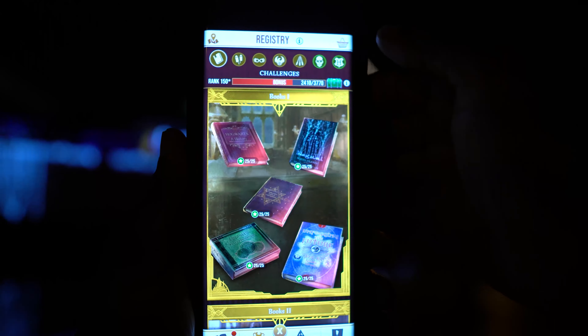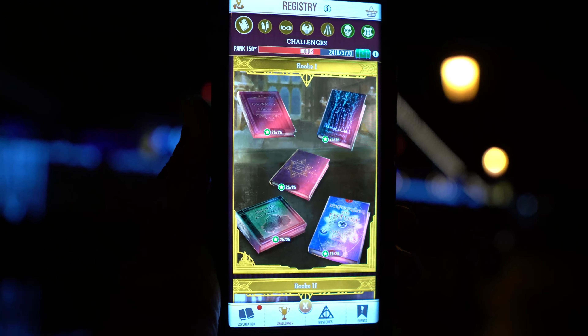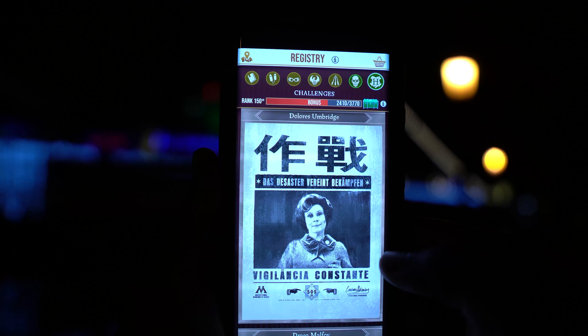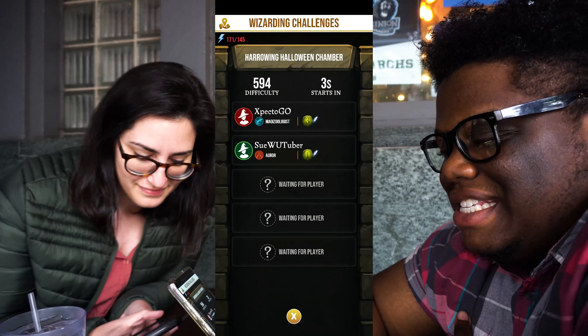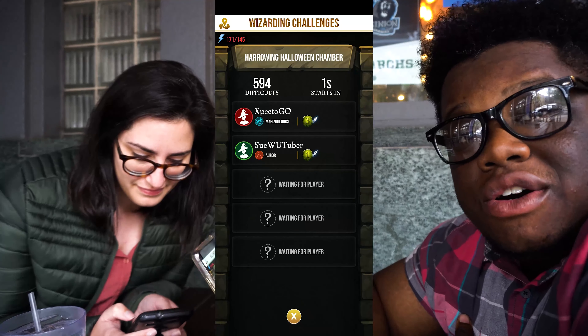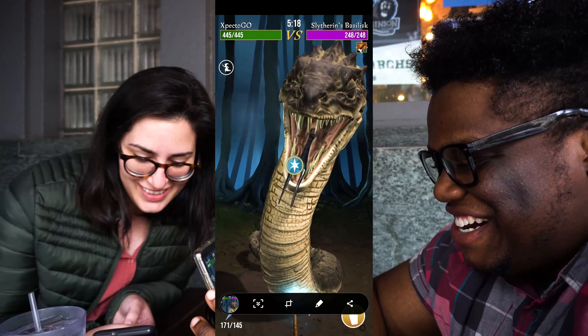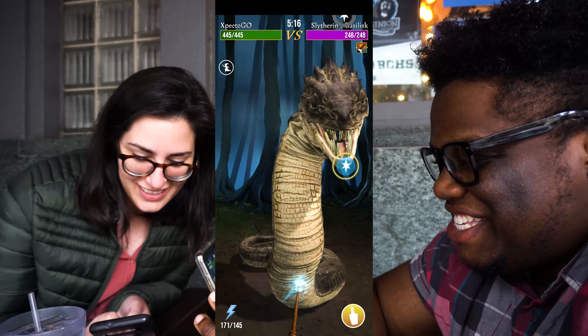You can also find adversaries listed in your challenge history, which many people have tied to fortress foes. This could change, but based on current information, you might see these foes in Wizarding Challenges — which would be very cool. We have an example from the Harrowing Halloween event, where we saw the Basilisk, which is one of the adversary posters featured in the trailer. It's exciting to speculate about what could happen with this feature.